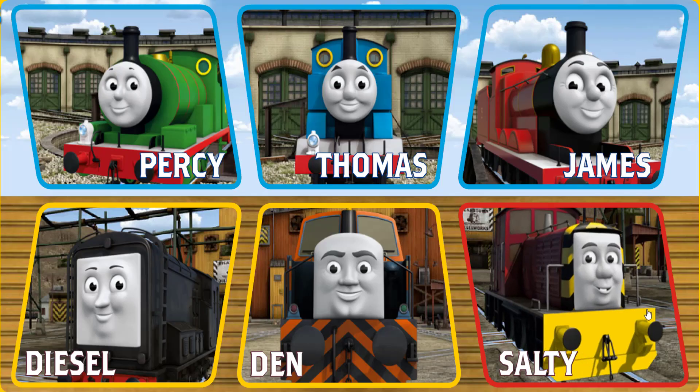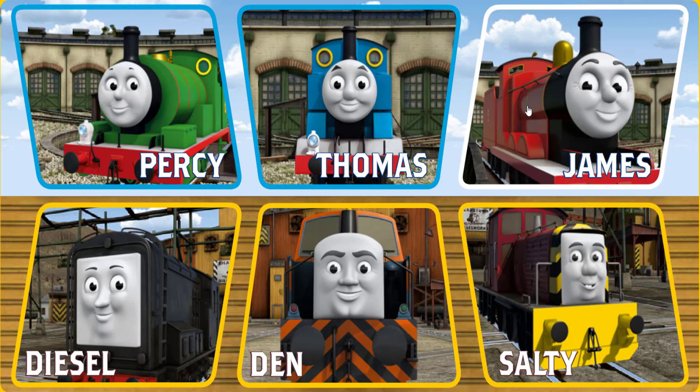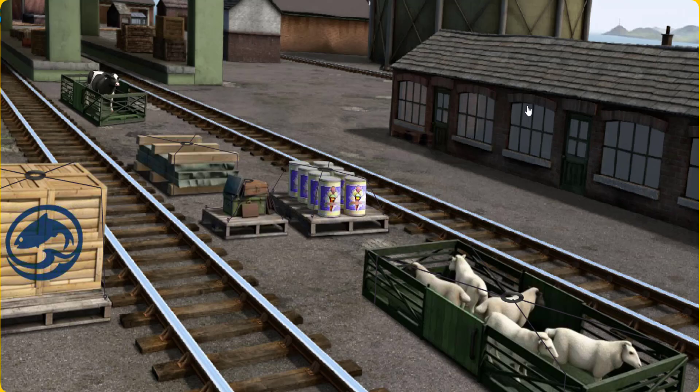It's a busy day at Brendam Docks. Thomas and his friends have many deliveries to make. Choose who will make the next delivery. James must deliver the sheep to Farmer McCall's farm. Show Cranky where the sheep are.